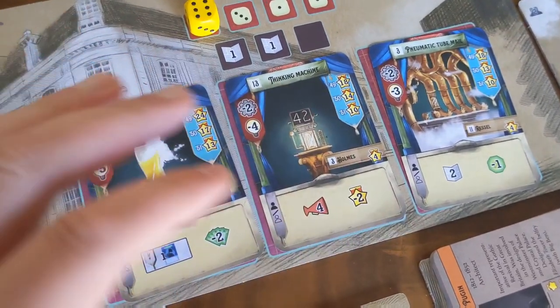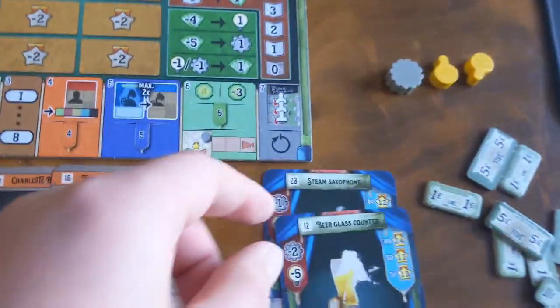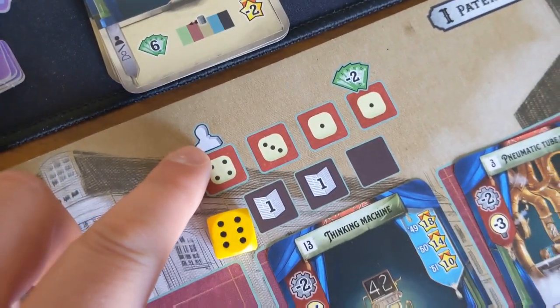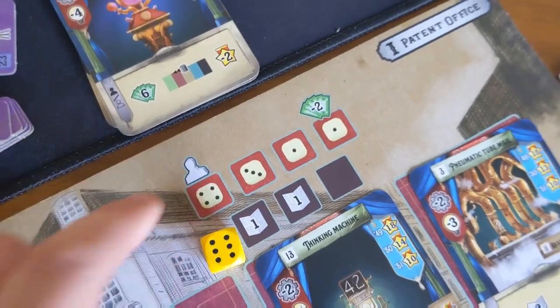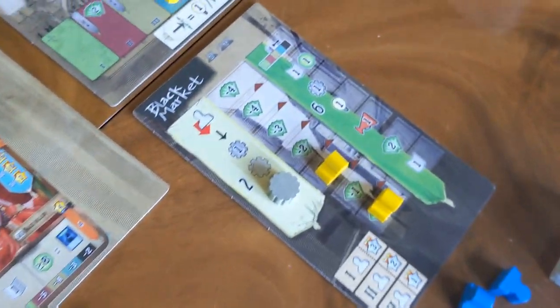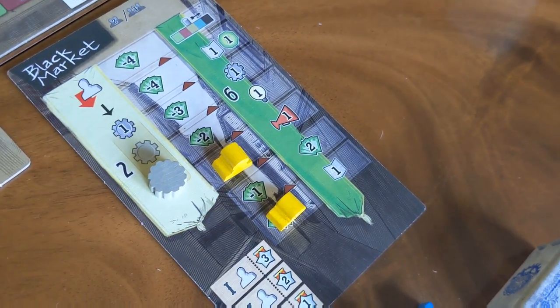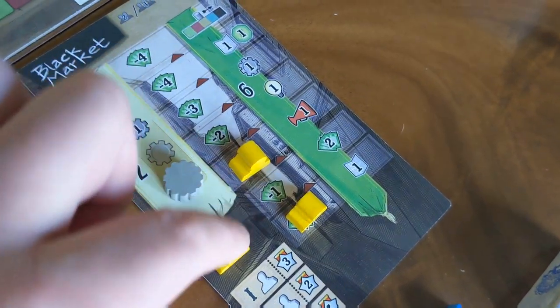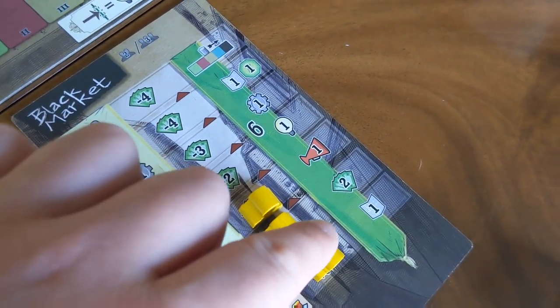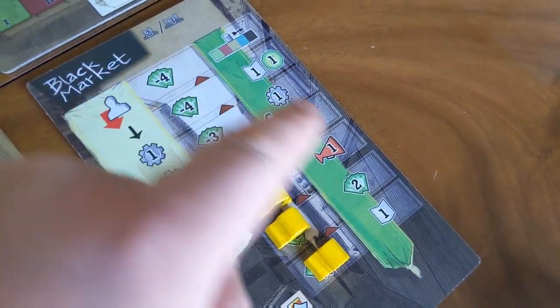You don't actually buy these outright straight away — you're essentially reserving them to build in a future round when it comes to phase five. Some of these spots also have an assistant action you can take immediately, which corresponds to two things: your personal objective, which can get you end-game points, and the Black Market, where you can optionally pay money to place one of your helpers on that track. When it comes to phase six, you'll get the corresponding bonus shown on the right-hand side.